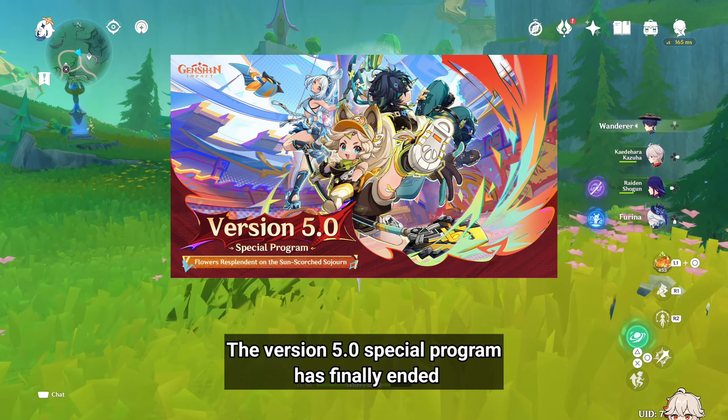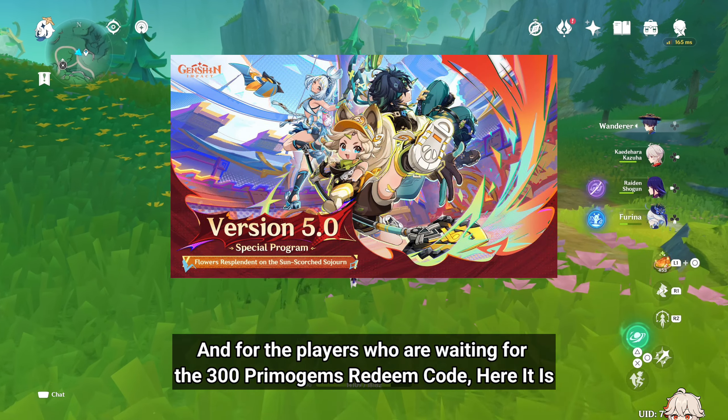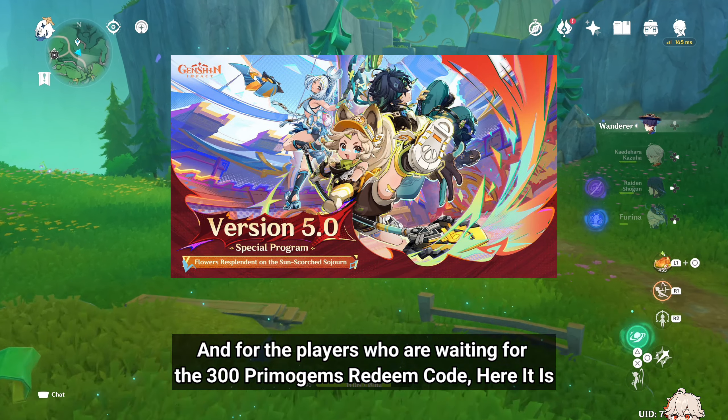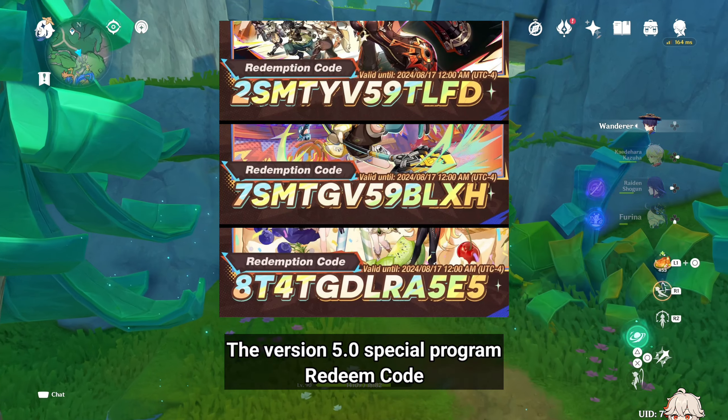The version 5.0 special program has finally ended, and for the players who are waiting for the 300 Primogems redeem code, here it is — the version 5.0 special program redeem code.